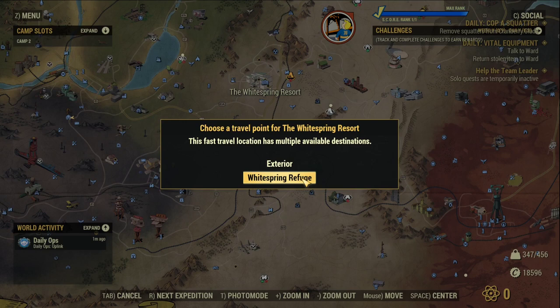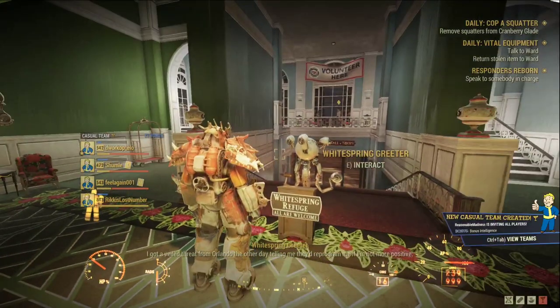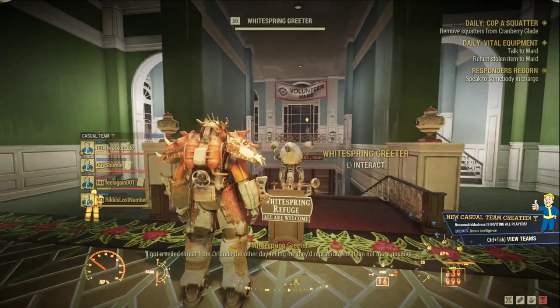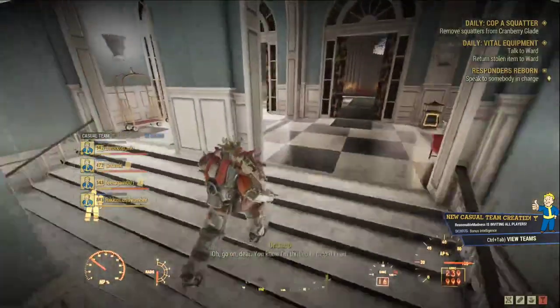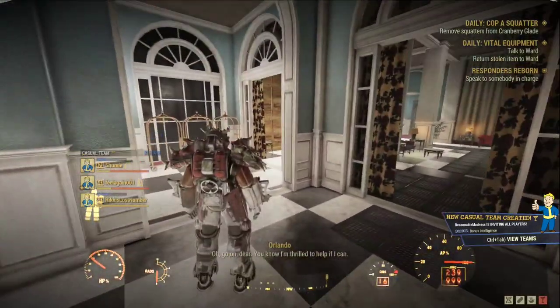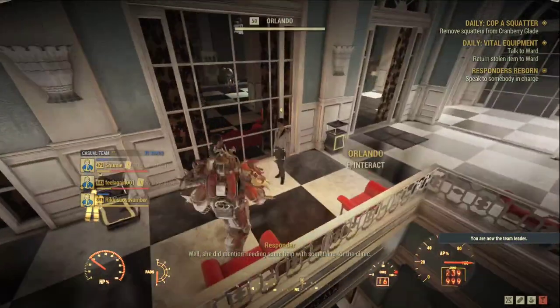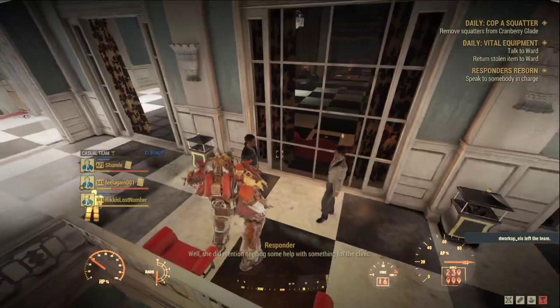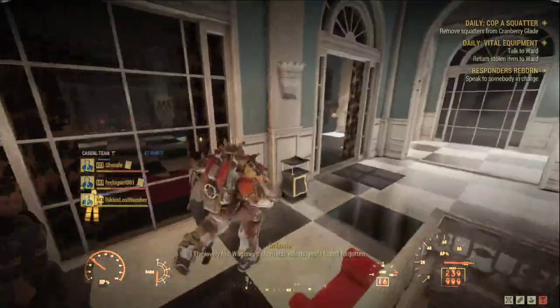Now fast traveling to White Spring Refuge — that's the main interesting point for this PTS, where the expedition starts. I've landed inside White Spring. It's no longer called a resort; it's the White Spring Refuge, and the whole place is clearly revamped. There are new NPCs around. Orlando, I think, is the right person to give you the daily quests so you can fill up your battery.